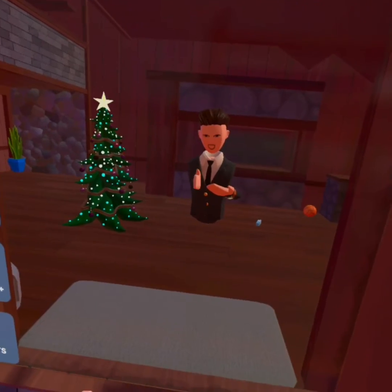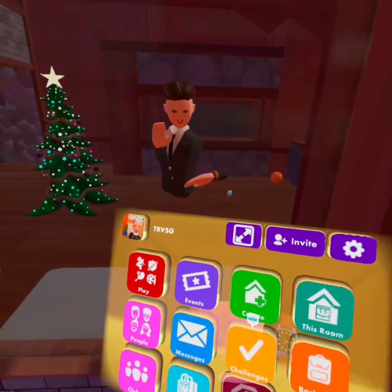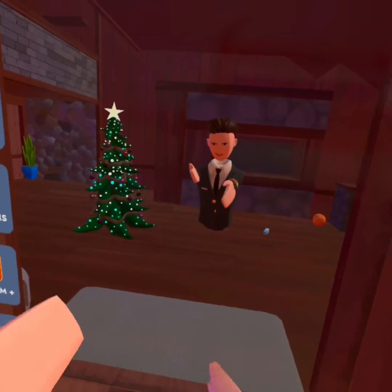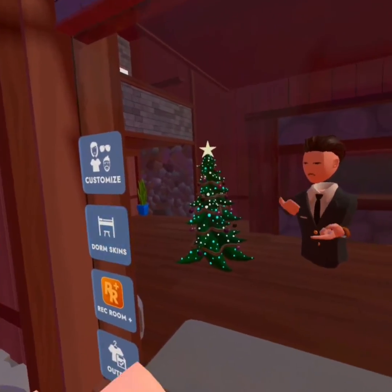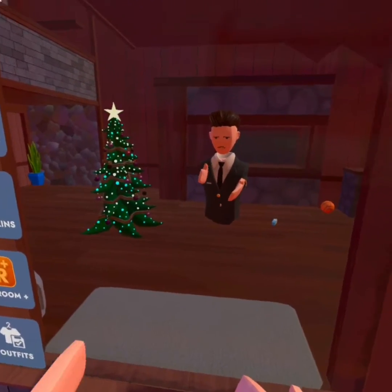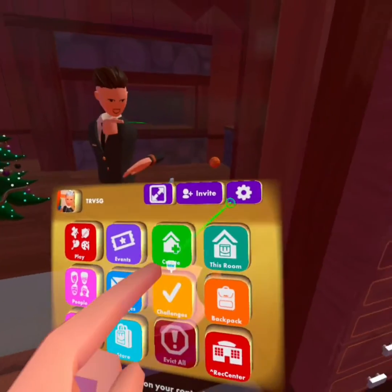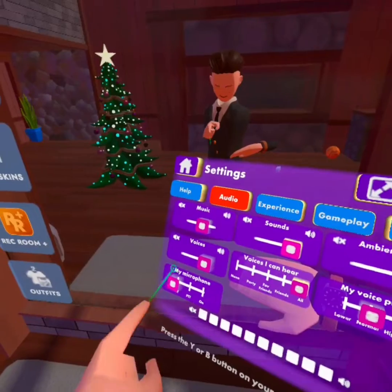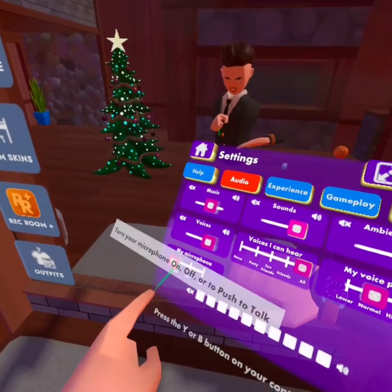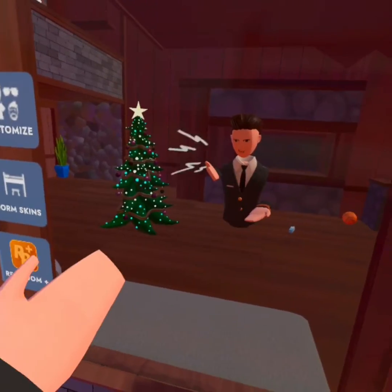Let's get into the first one. In Rec Room, make sure your account is not under age - I think under 13. You have to be 13 or over to use your mic. Go to your settings and at the bottom left it should say 'My Microphone' and it may be off. Just turn it on.